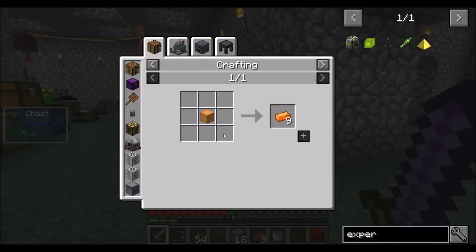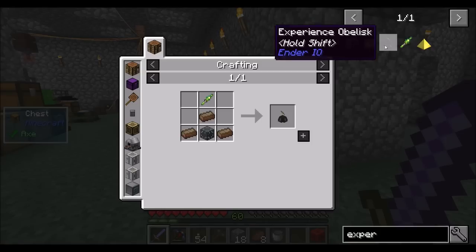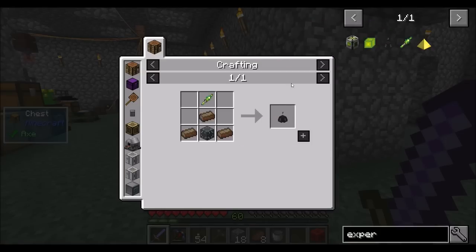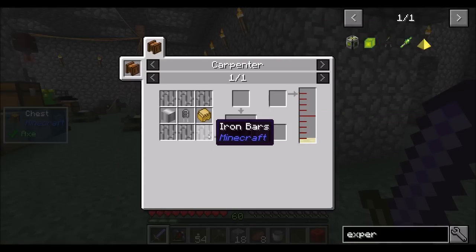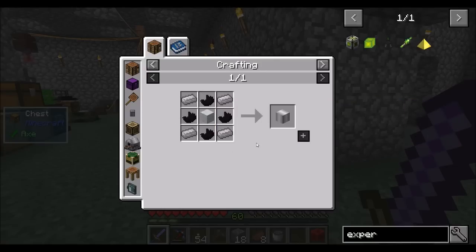I just need some solarium and some energetic alloy, which is easy enough — redstone, glowstone, gold. We've got tons of that. Solarium, not a problem. Soulstone, but that's a little bit harder. So we're going to want a lot of these.